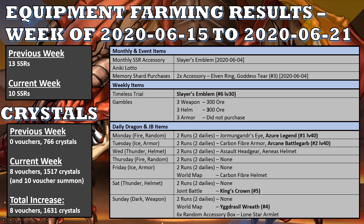Crystal count wise, the previous week I had 766 crystals and no vouchers on hand. The current week I now have 8 vouchers and 1517 crystals. I also did a 10 summon on the banner, although I didn't get anything from that. So in total, the 10 voucher summon equals 880 crystals, meaning I basically got 8 new vouchers and 1631 crystals, which is a decent increase overall.